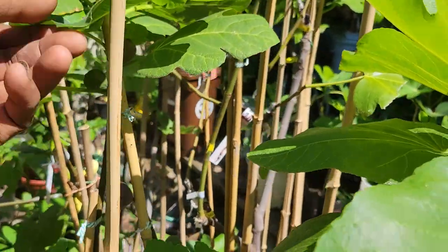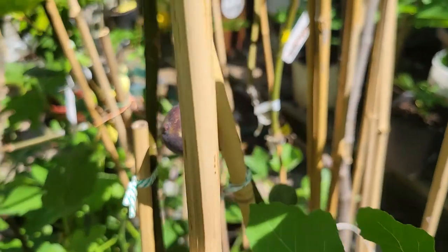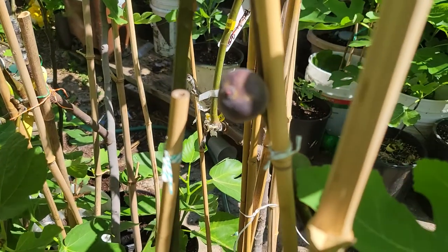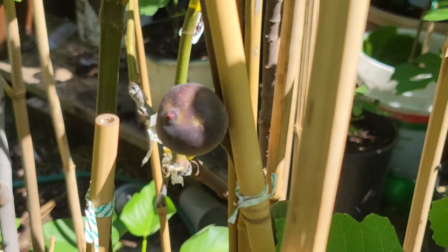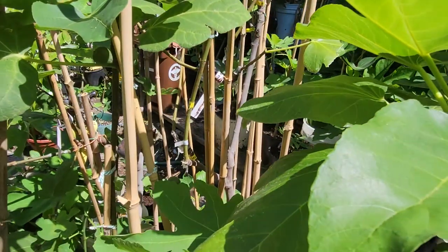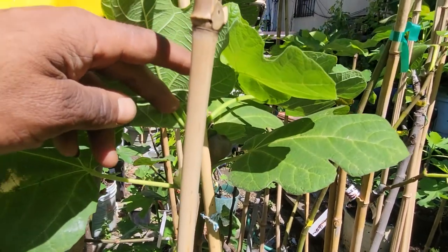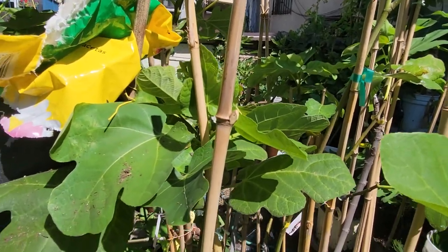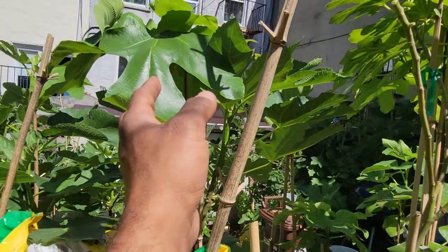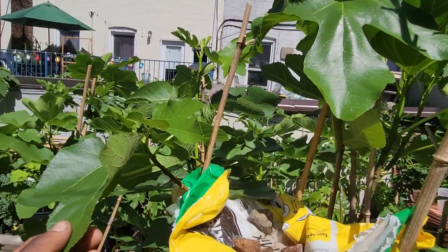This one here is Bahran — it has a Breva here. I'm waiting for this Breva to ripen. It's starting to ripen — it will be ready maybe in two more days. Bahran from Fig Moon. And this one I made in LA — this is Ondata and Krosne, from Fig Moon.